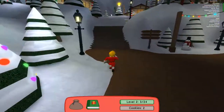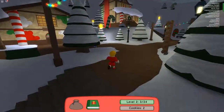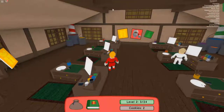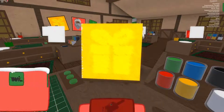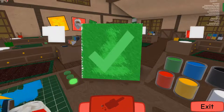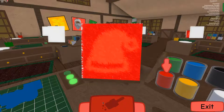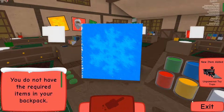Painting — over here. I like my face, it's so cute. Painting building. Select an item in the machine — we'll select paint cups. Stop when the paint cup matches the color on the canvas. I have no idea what I'm doing! Okay, that's what I do. Look at that toy train on the left. Unpowered toy train.